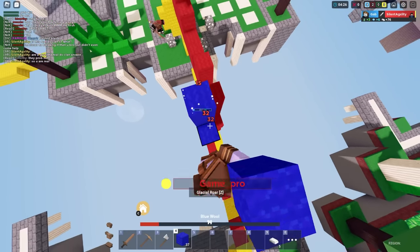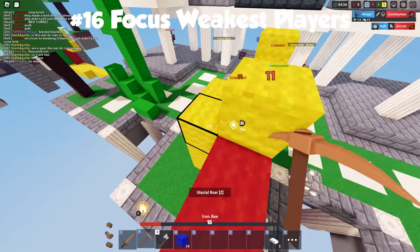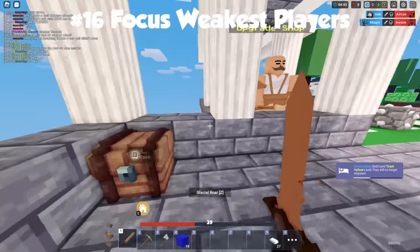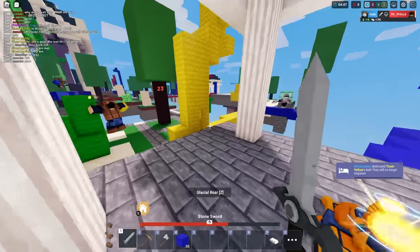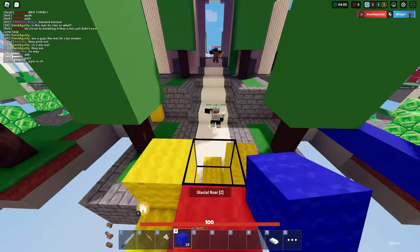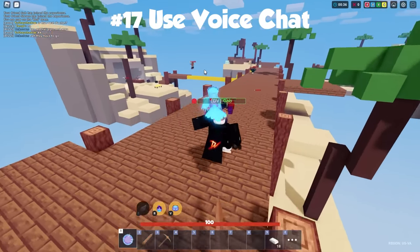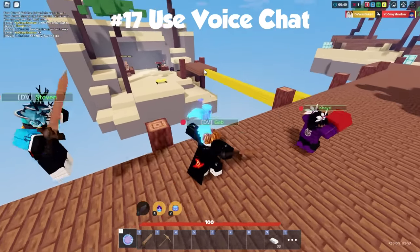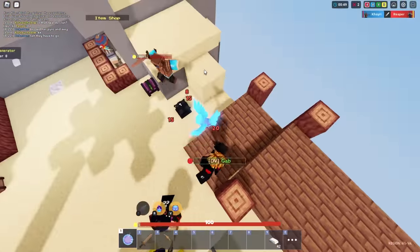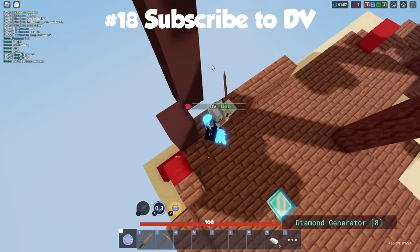Once you've broken the bed, focus on one player at a time — go after the weakest player as a group, not whoever is closest to you. Bypass even the strongest players just to eliminate that weakest one first. Top clans have used this technique for a long time: get the weakest out first, then group up on the strongest. Also, always try to get a voice chat going with your squad. If you can't use Discord, use the ping system a lot — ping for bed breaks, ping when you need help, ping when your bed is getting rushed. Thanks for watching, hit that like button and subscribe!